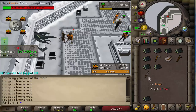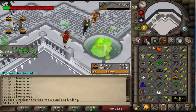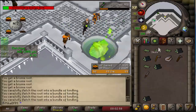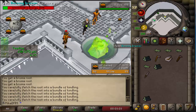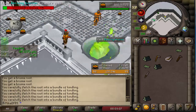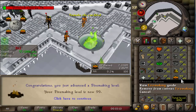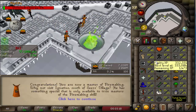And here we have it, ladies and gentlemen — a couple-hour grind. I think I did about 3 more hours today, and we're finally done with Firemaking. This is why unlocking the Artisan relic before finishing was just so good, and getting all the other stats before doing it means we get better loot from the chests. There it is — 99 Firemaking! The first 99 on the Twisted Leagues is accomplished. The second one is most likely going to be Fishing on this account.